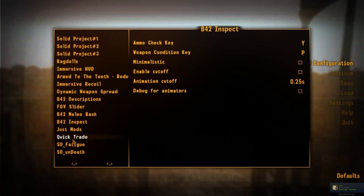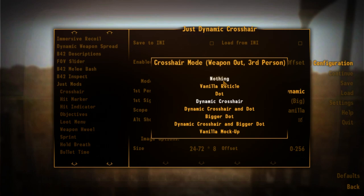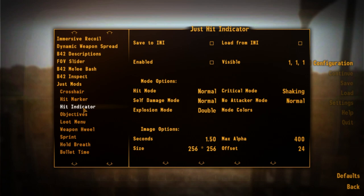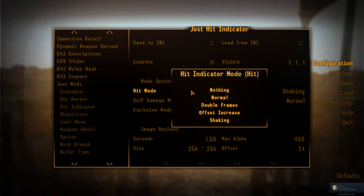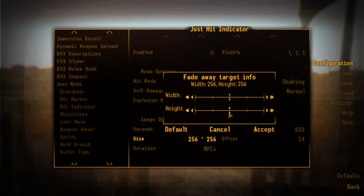We're going to disable most of the Jam mod's duplicate features, but we want to keep the loot menu, weapon wheel, sprint, hold breath, and bullet time — all the things that affect gameplay. I don't care much about hit markers or indicators, so we're removing those. And that's pretty much going to be it for the mods as far as I can recall.